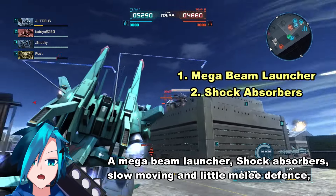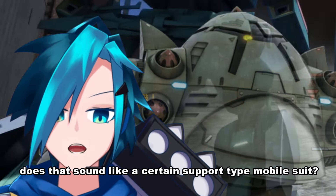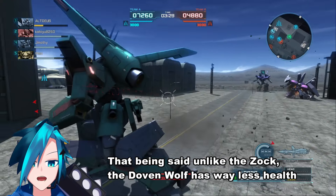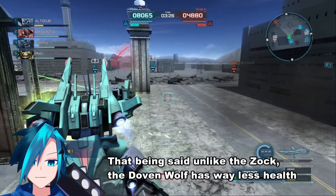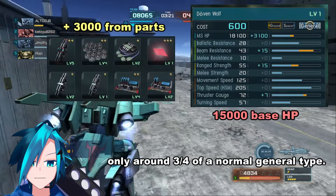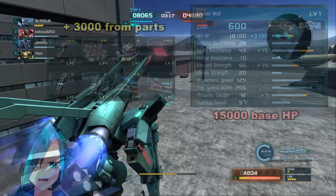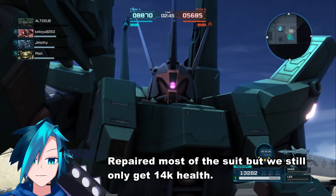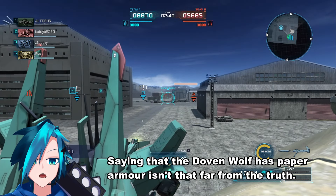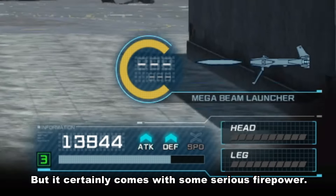A Mega Beam launcher, Shock Absorbers, slow moving and little melee defense — does that sound like a certain support type mobile suit? That being said, unlike the Zork, the Dolven Wolf has way less health than normal, only around three quarters of a normal General type. So we certainly aren't as indomitable as the Zork. Repaired most of the suit but we still only get 14k health. Saying that the Dolven Wolf has paper armor isn't that far from the truth, but it certainly comes with some serious firepower.